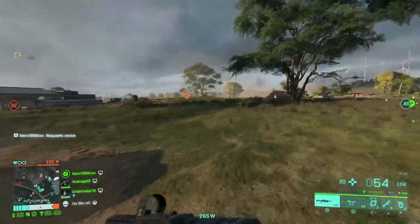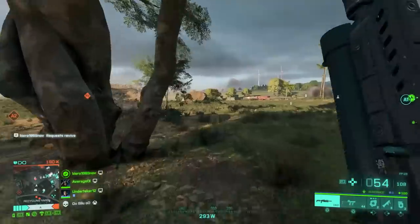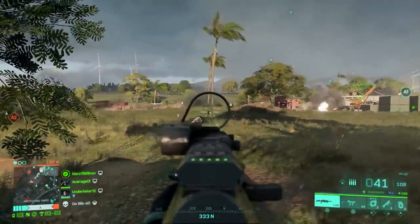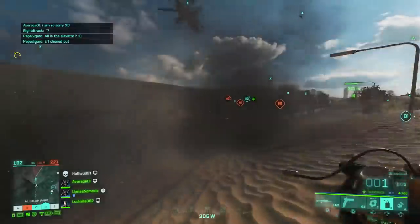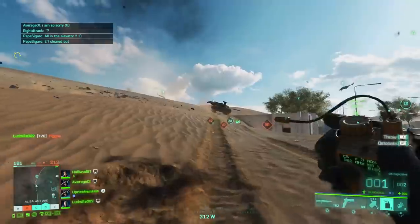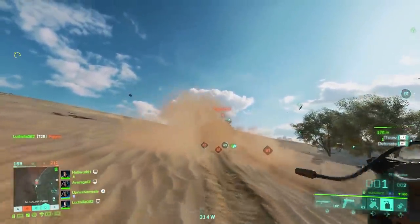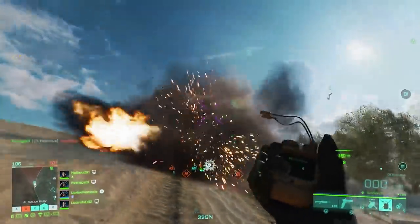Before this setting, your crosshair could be slightly off-center, meaning when you zoom in you're not always aiming exactly where you thought. Turn this off right away and you'll notice a marked difference. When taking corners, you'll be more conscious of where your crosshair is aiming and where your ADS is going to land when you press LT or L2, so you'll be able to snap onto an enemy's head a lot quicker.